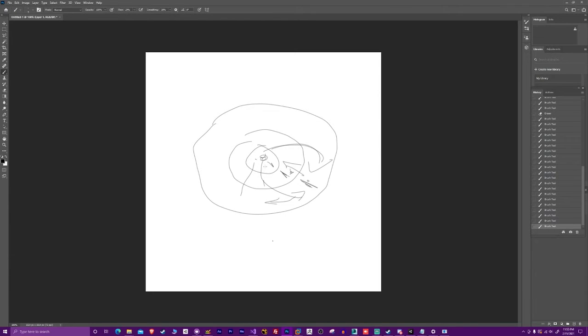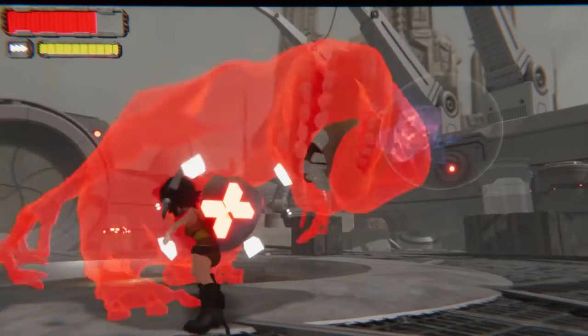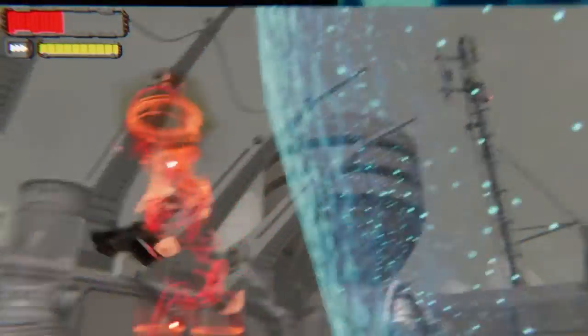He does melee as well. This is also the most risky approach, as he does have a berserk mode that meets a threshold at which it can leave the player stunned, and it also does a heavy amount of damage.